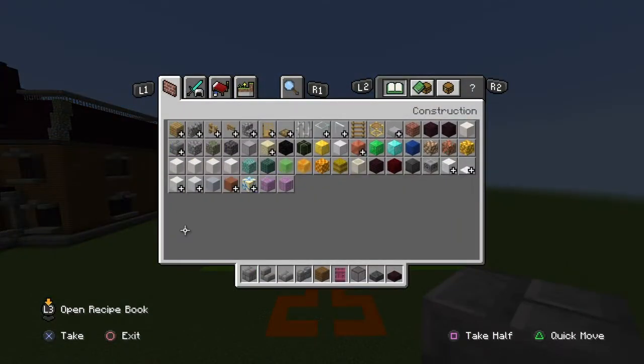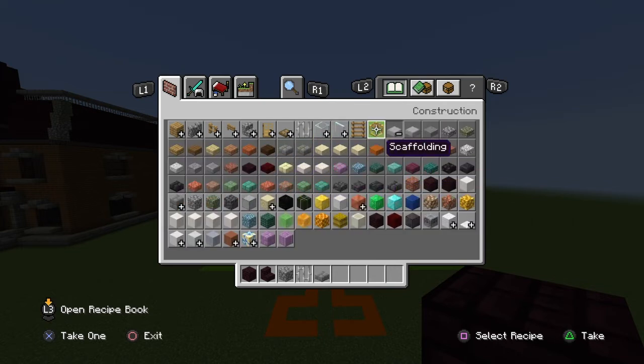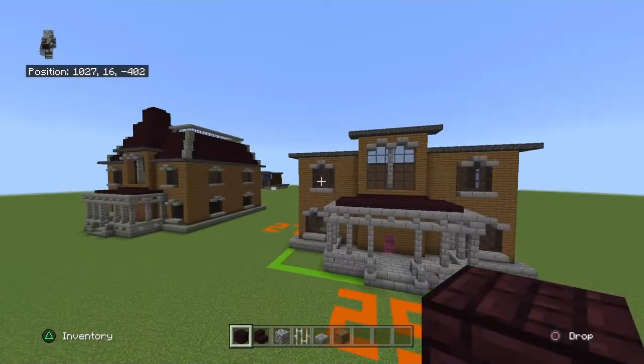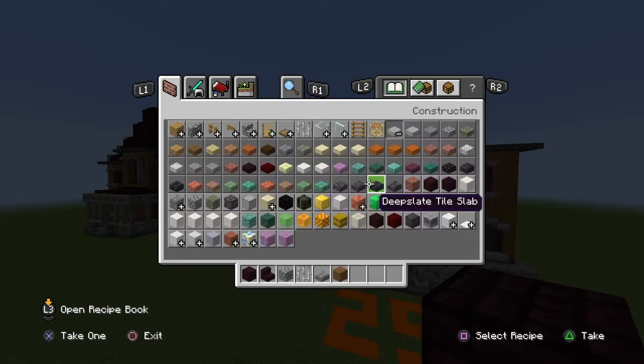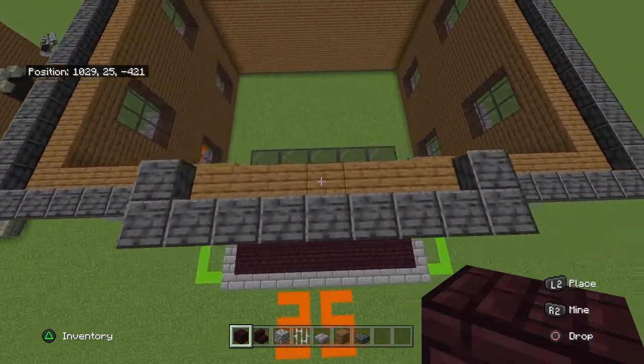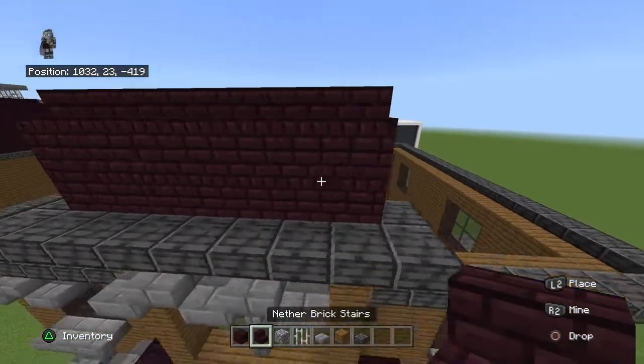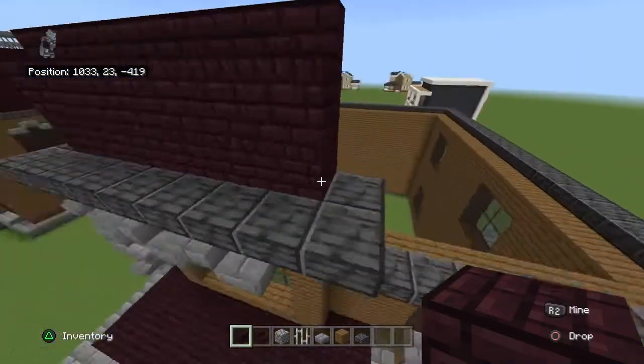Clear your inventory — we'll need a few materials again. Get out nether brick blocks, nether brick stairs, cobblestone, iron bars, stone brick slabs, spruce planks, and polished deep slate slabs. On top of the central tower, place two rows of nether brick blocks on top of the spruce, then place a row of nether brick stairs, and bring it back on either side by six — including the stairs.